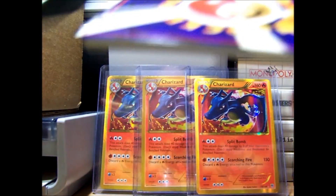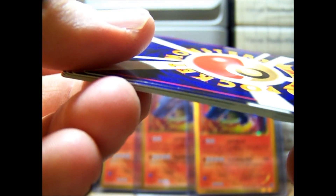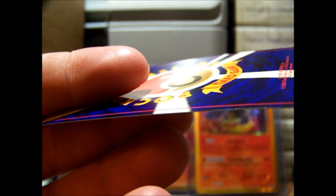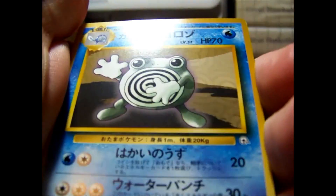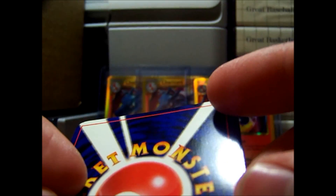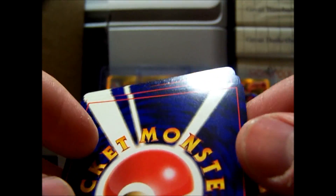The first card is the holo. It's actually damaged — that sucks. I'm going to take the holo and place it in a sleeve right away. And then the next card is the rare, so I'm going to put that down next to it. If they're damaged, there's a ding on at least the first few in the back, which sucks.